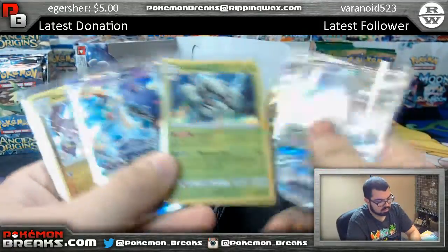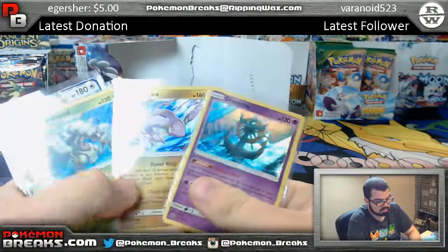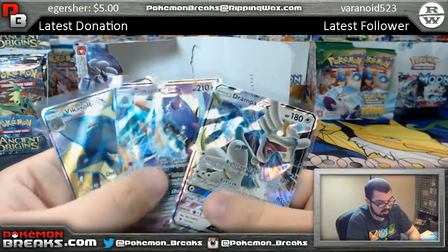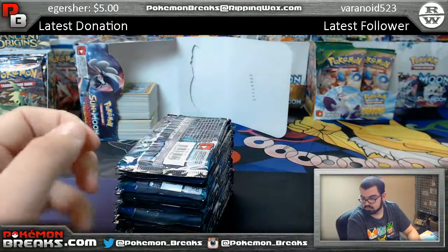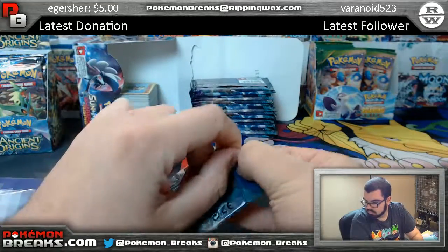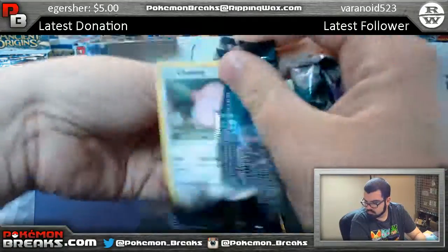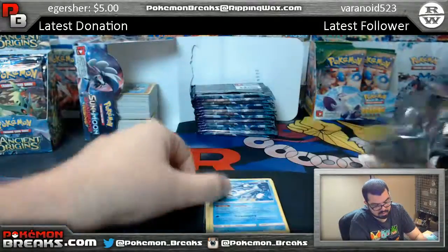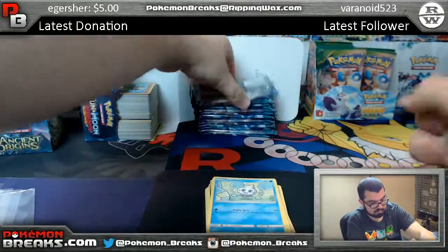Let's see what we got. So far we have three regular foils: Delmise, Gudra, Galisapod. Drampa GX, Toxapex GX, and full art Vikavolt GX. Second half of the box coming up. Brad, don't worry man — with the luck you had last time you'll probably get a Lele in this box too. Last time you were on fire, it was crazy.